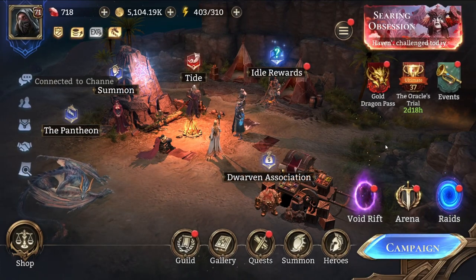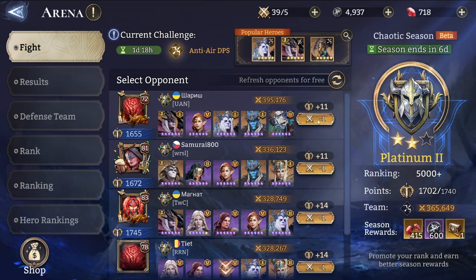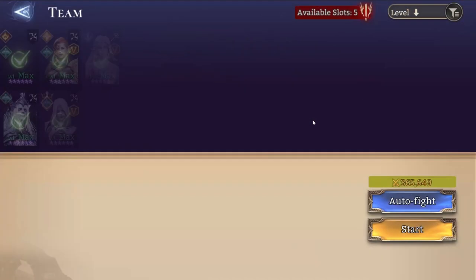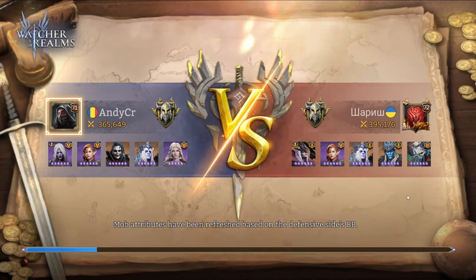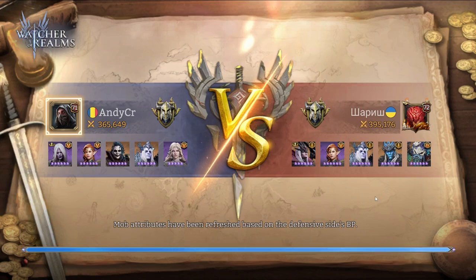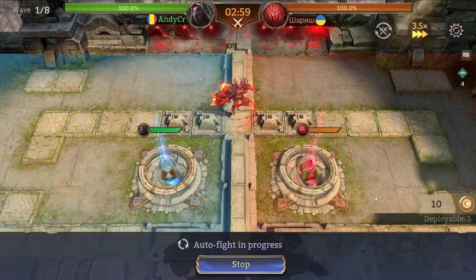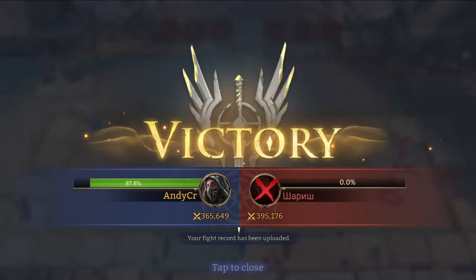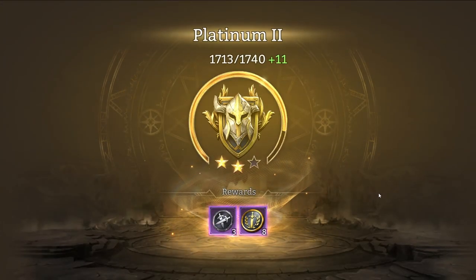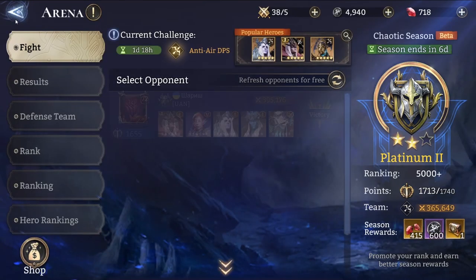After tide, go to the arena and play just one arena match — you don't have to win it. I'm going to auto fight here. We won this arena match and get the winning reward screen, then go back. You don't have to do anything else here.